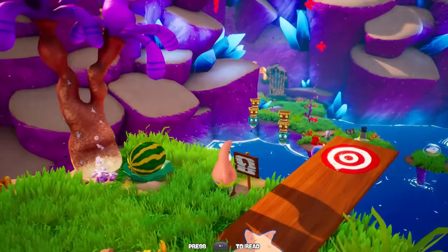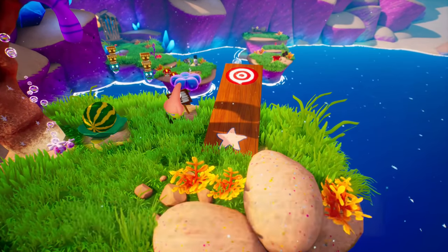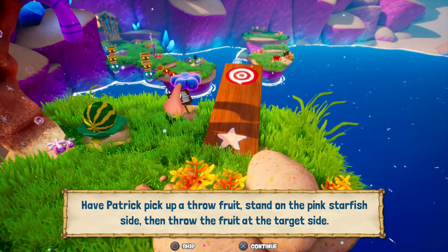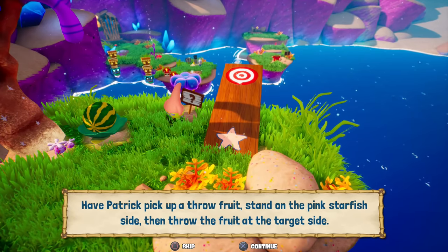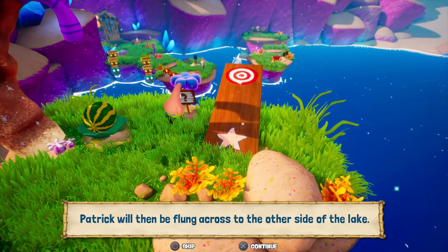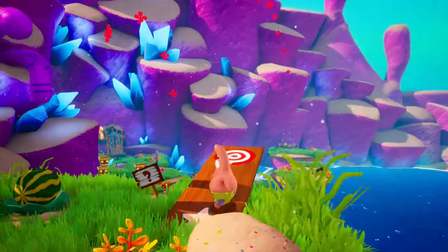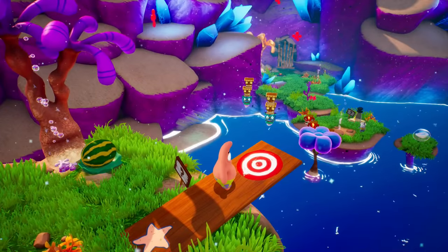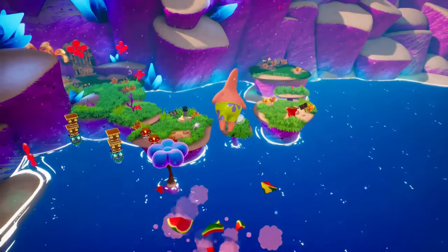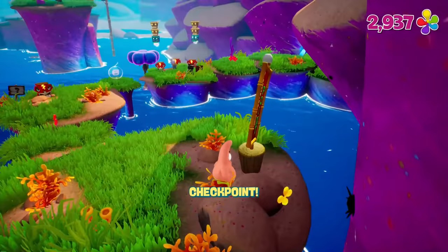So what's going on with all this now? This is a special Patrick teeter-totter that only Patrick can use. Have Patrick pick up throw fruit, stand on the pink starfish side, then throw the fruit at the target side. Patrick will then be flung across to the other side of the lake. Okay, so we'll do that. Let me just go ahead and give that a toss — whee! And we're all the way over here now. Checkpoint! Awesome.